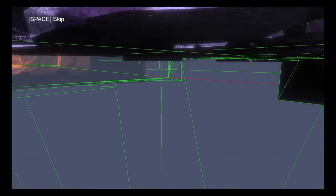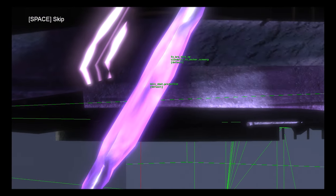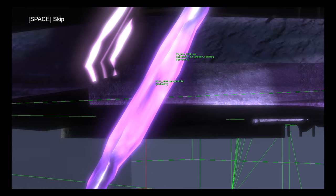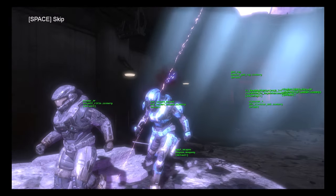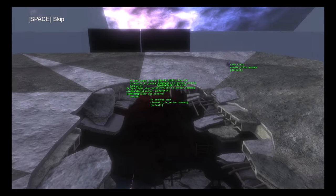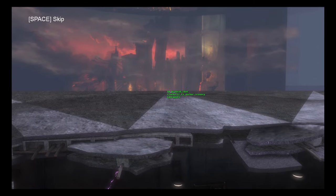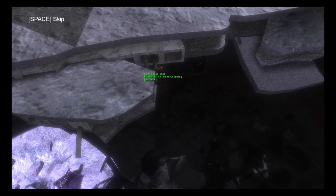The projectile that killed her is actually called a kill shot projectile. It is a unique projectile in Halo Reach that is only used in this cutscene. It's not the same needler shard or needle rifle shard that you use in gameplay — it is a unique projectile that's only ever fired in this cutscene, and it's fired from a point called FX bro head.